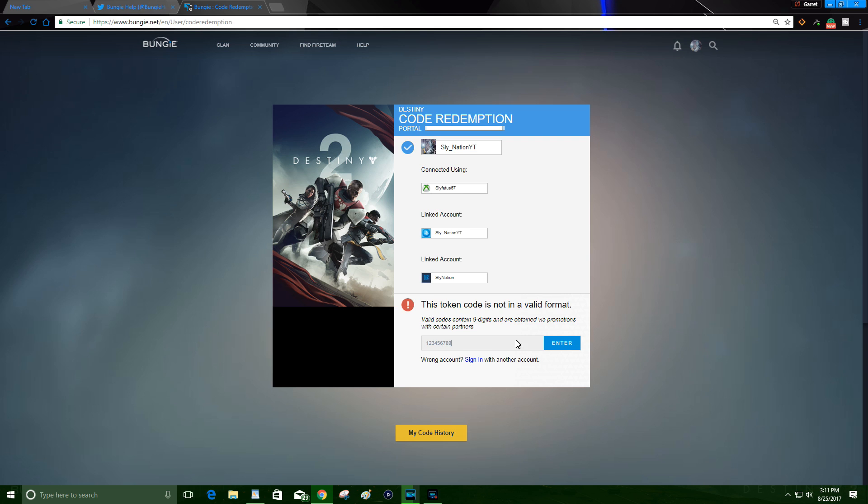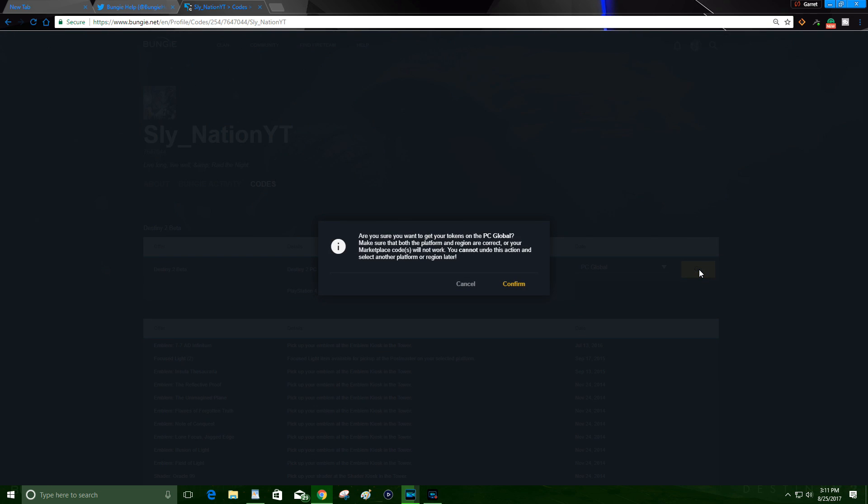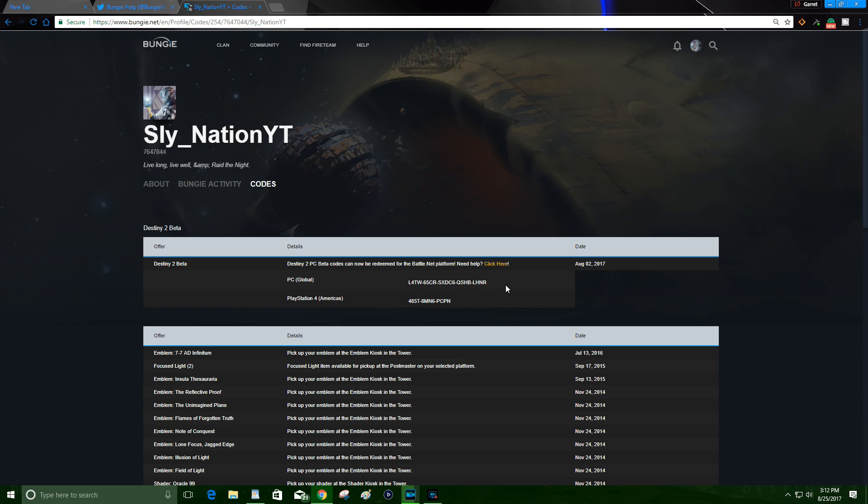After the code has been entered correctly and verified, look towards the bottom of the page — you'll see My Code History. Click on that. This will bring up the final page, and if you entered a correct and valid code it will be listed at the top. Now since the console betas are over, you can only pick PC, so there's no way to mess this up or choose the wrong one this time. Simply click the arrow and then choose PC Global.